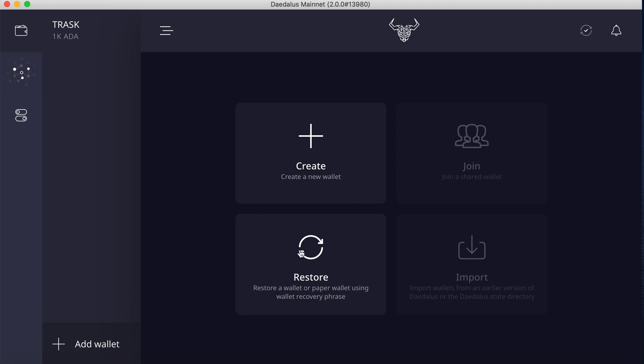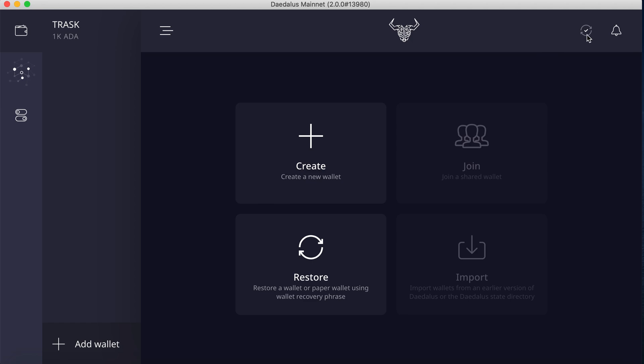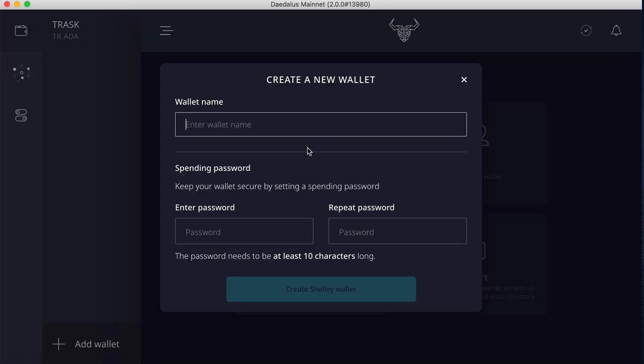You'll also see this Create New Wallet zone. But when you go to Create a New Wallet, if you're not fully synced, you will be offered this 12-word Byron wallet. You don't want to create that because you'll be forced to then upgrade to the Shelley wallet. So wait until your wallet is 100% synced with the current epoch of the blockchain, and then go ahead and create a new wallet. It will automatically bring you into the appropriate wallet.